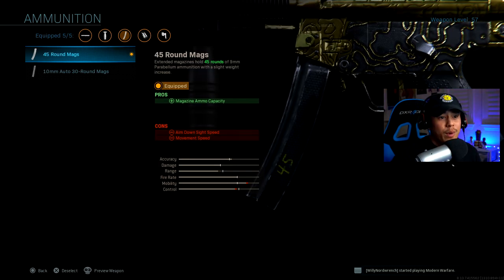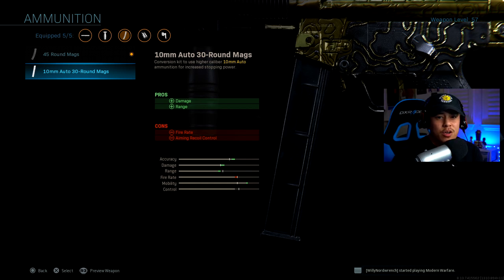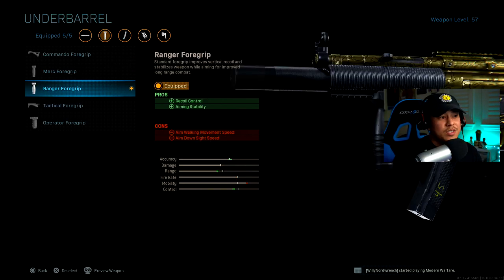That's going to be super important in winning those gun fights. Next, this attachment is optional, but for my personal preference I'm using the 45 round mags — this gives me a lot more ammo capacity and more shots to fire when firing from range. If you're playing on a larger map like Ground War or 10v10, you might want to opt for the 10 millimeter auto 30 round magazine. Even after the nerf, it was only slight — you still get that five-shot kill at infinite range. You only have 30 rounds to work with, so that's something to consider.